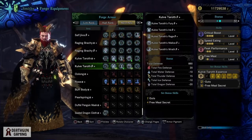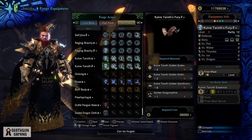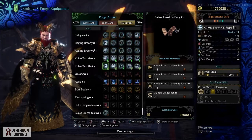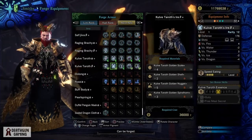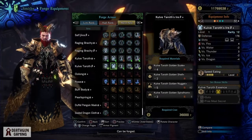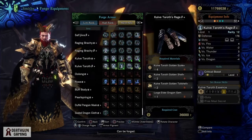Now let's take a look at the beta armor set. As we can see, it's even better in terms of slots and it does give the opportunity to focus around damage a lot more than the alpha. So if you're looking for damage and you're looking for some Kulve Taroth swag, this is definitely the one you want to go after.